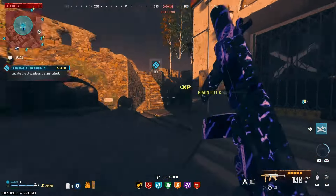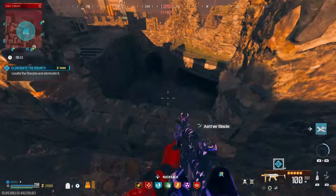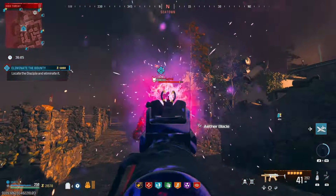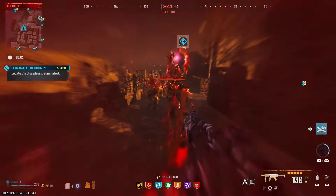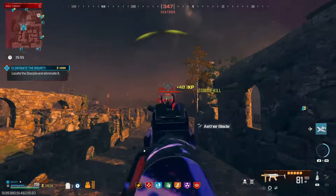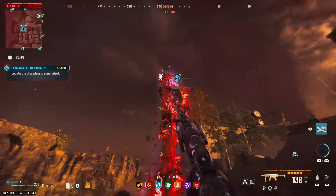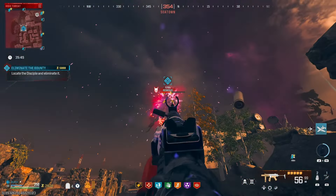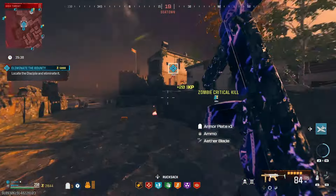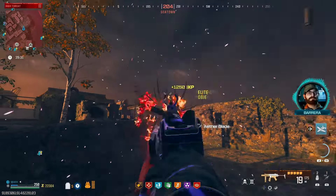This is a disciple somewhere — he's not up there, where is he? You kind of came out of nowhere Mr. Disciple, that wasn't cool. Shoot the hand — ether blade! Shred him! There's some ammo. The one thing that's always annoying about a disciple is how they just run away.